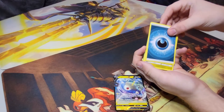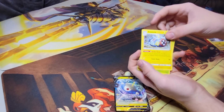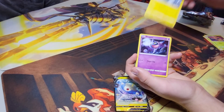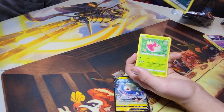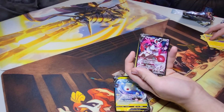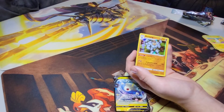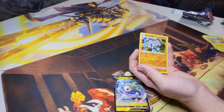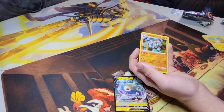Round two. Sliggoo, Gloom. I think I see something, Brian. Enamorous Macro V — it's a psychic. That wasn't even the rare? Holy crap. If your opponent has three or fewer prize cards remaining, this Pokemon gets plus 150 HP. That's actually pretty good.